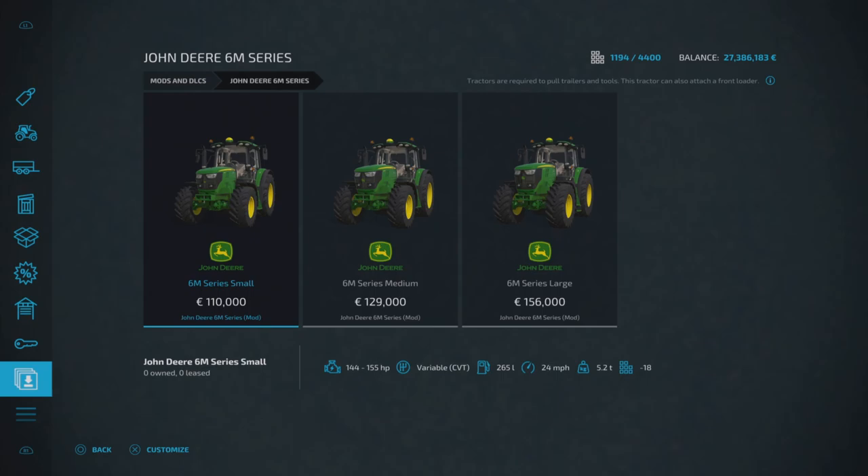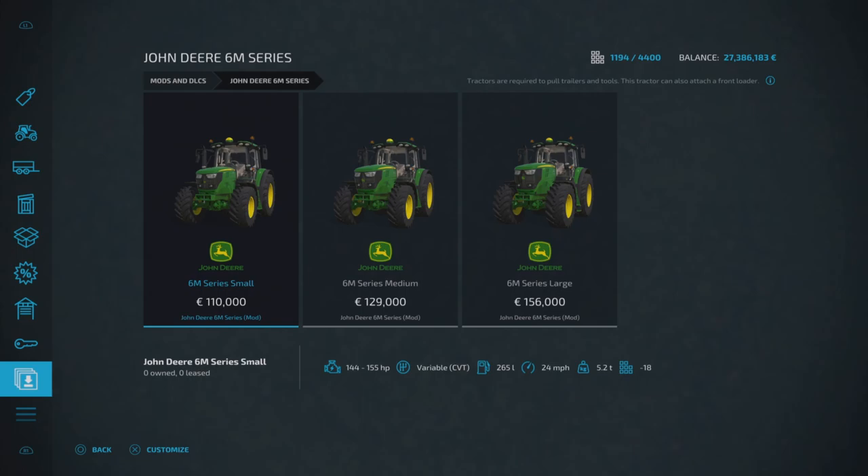First up today we've got the John Deere 6M Series — this is obviously the same pack by Blower. We've got a small, medium, and large option; they are all medium tractors found under vehicles and medium tractors. Starting off with the small one, it's 110,000 base price with a couple of horsepower options and a top speed of 24 miles per hour.